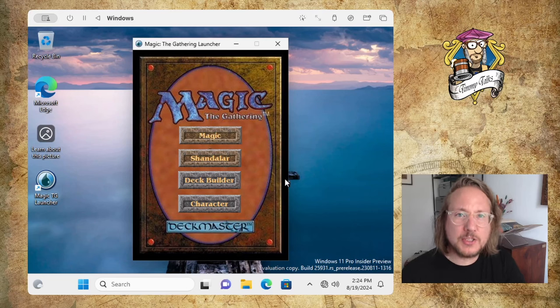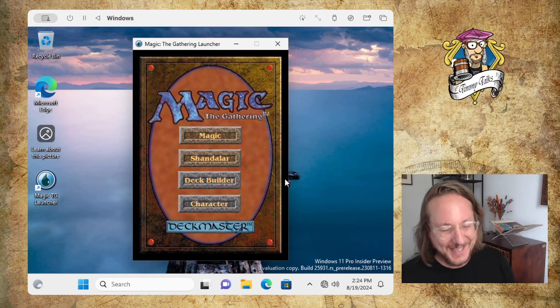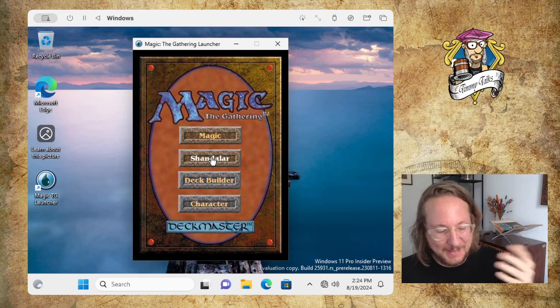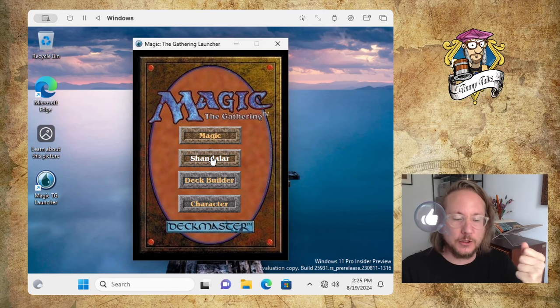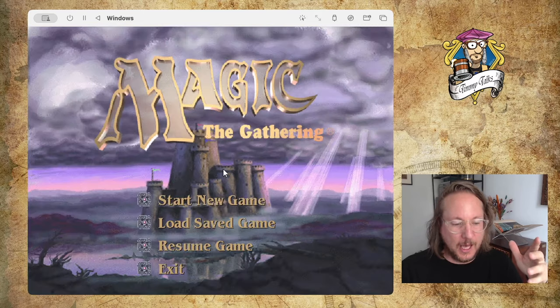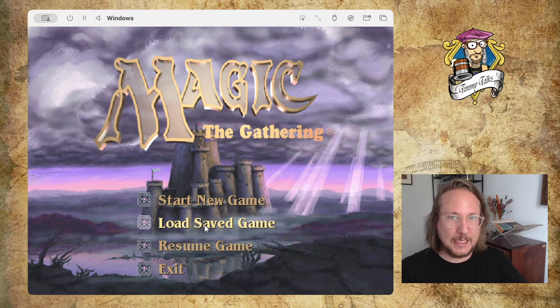Welcome to another episode of Timmy Talks in Shandalar. I love to say that — Shandalar. But it's not going very well in Shandalar, is it? I've got kicked out of the Red Castle, kicked out of the White Castle, and I think today what I'm going to do is have a critical look at my red and green deck, rebuild it, and try to collect new cards before I go into a castle again, because I've had my ass kicked so hard. I first need to get better cards. That's my conclusion.